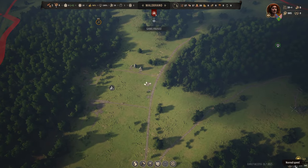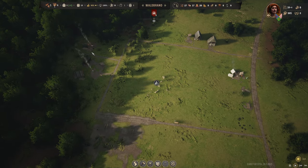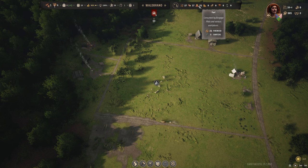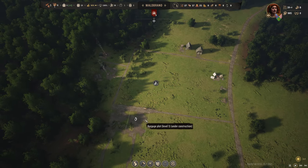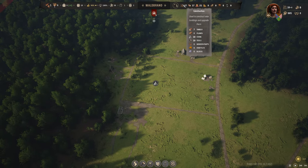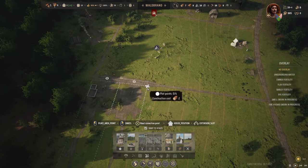Maybe we have to build a farm over here. We only have five families at the start and we also need firewood for the winter. We need to build these houses before the winter is over. The winter is coming, I should say.